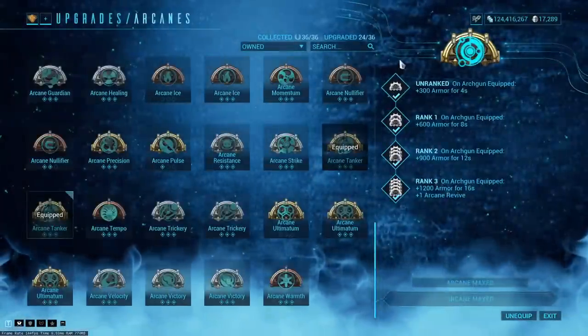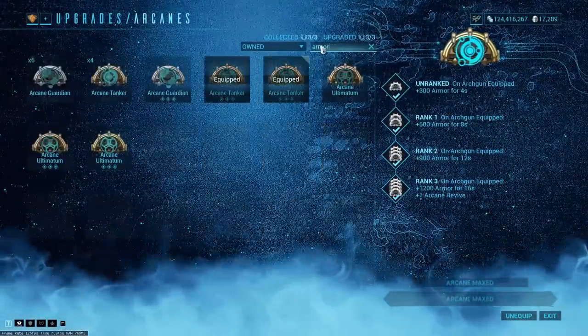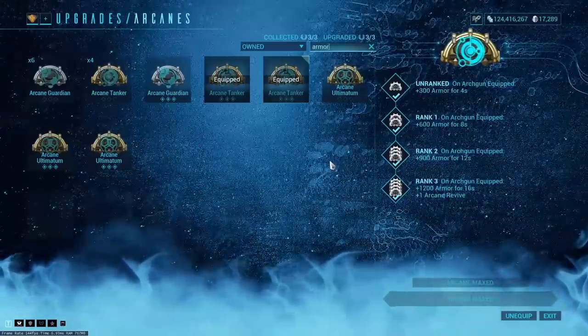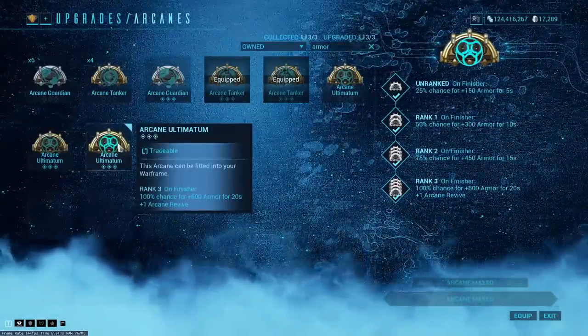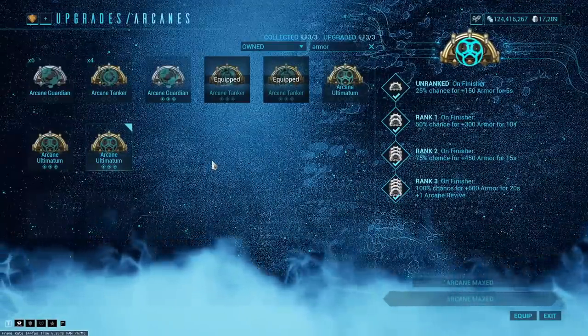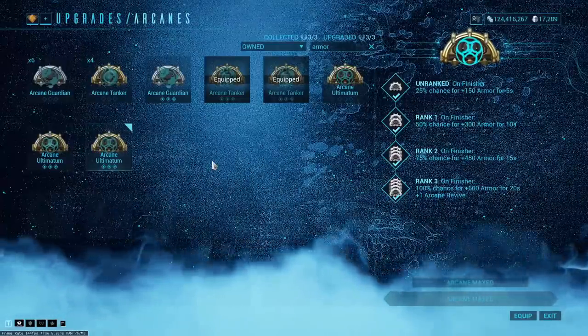Let's talk about Arcane Tanker, the new toy. It says: on arcane equip, plus 1200 armor for 16 seconds. In the past, we were using Arcane Ultimatum, which says: on finisher, 100% chance for plus 600 armor for 20 seconds. So Ultimatum gave a little longer duration but only half the armor.